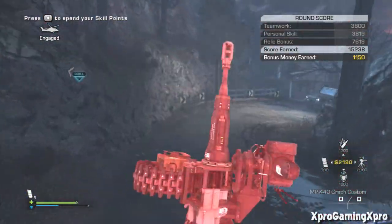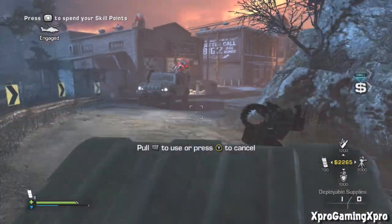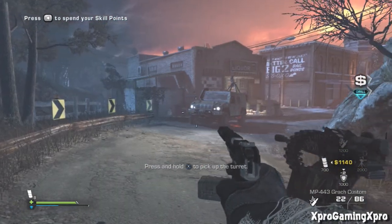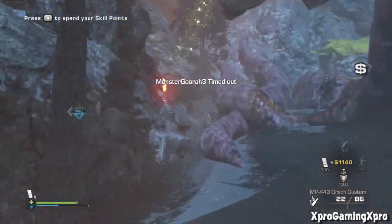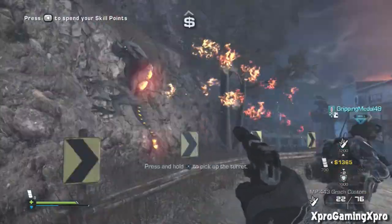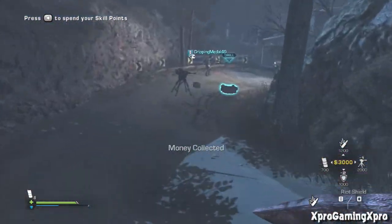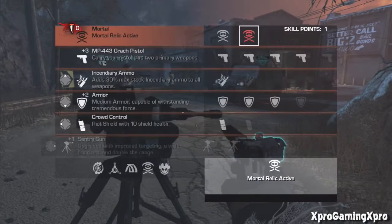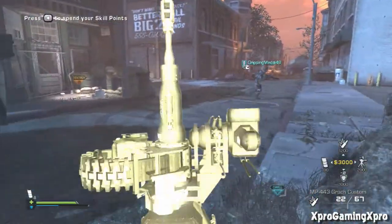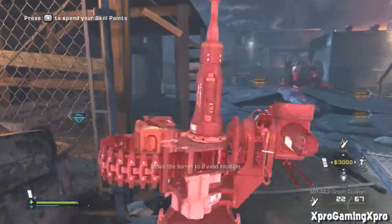Now on to the new relics — it's really exciting that we have new relics, since we've had the original five for a while. In case you don't know how to unlock relics: when you prestige for the first time in Extinction you'll get a relic, the second prestige you'll get another, and after fifth prestige you've unlocked all the relics. But now it appears we have five more relics, and I'm assuming these will be for prestiges 15 through 20.